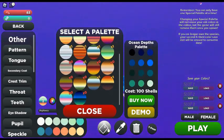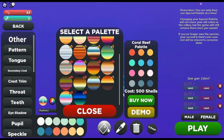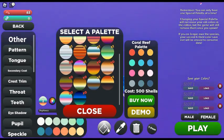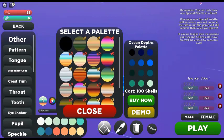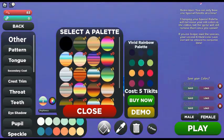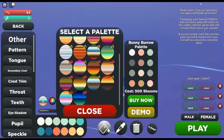This is what the pallets are: the coral reef pallet and also the ocean depths pallet. The coral pallet is five hundred shells, and the ocean depths one is one hundred shells.